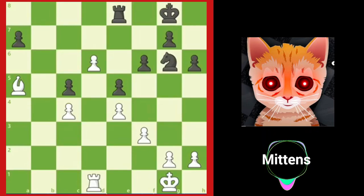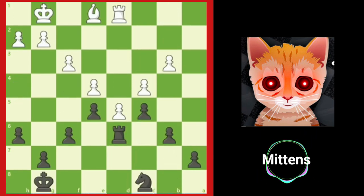A passed pawn can be incredibly dangerous for the defender, and it's no fun to helplessly watch a passed pawn march down the board and promote into a queen. As the defender, you should try to prevent this dangerous type of pawn from advancing. One of the most effective strategies is using a blockade. As we'll see, the best piece to blockade is the knight.